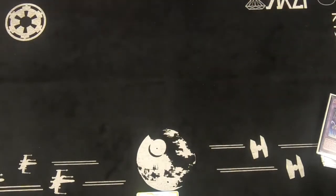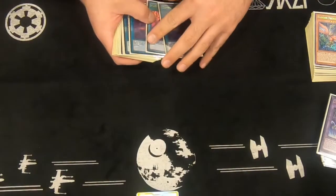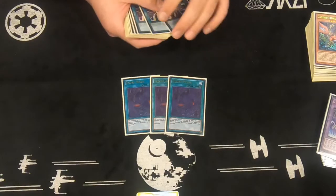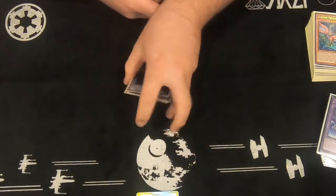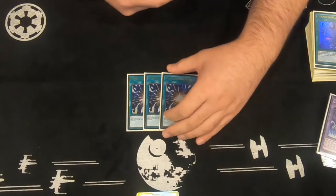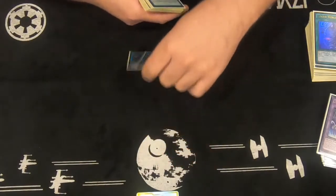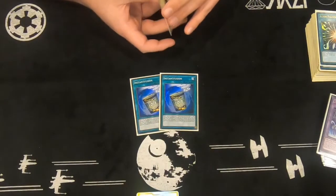Next, the spells — the heart and soul of the deck. Without this, the deck cannot run properly. Zombie World, which makes everything on the field and in the graveyard a zombie. Cursed with a forbidden spell. Next is another thing Bearded Bastard hates — 3 Super Poly. Everybody hates that. My archetype has its own fusion target. Next is 2 Instant Fusion. With Zombie World on the field, your opponent can use that to your board too.